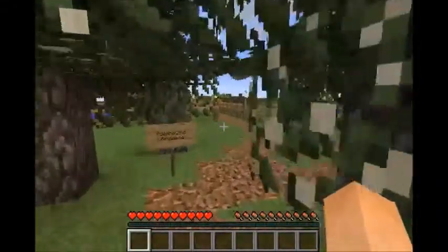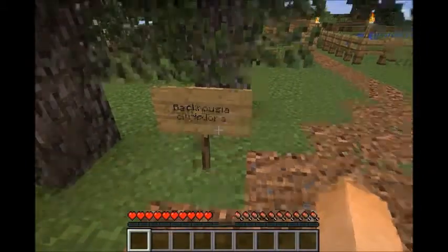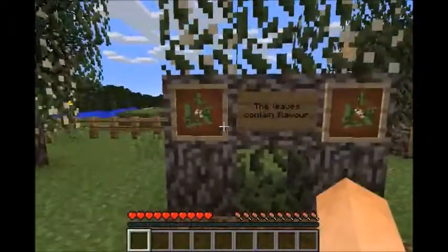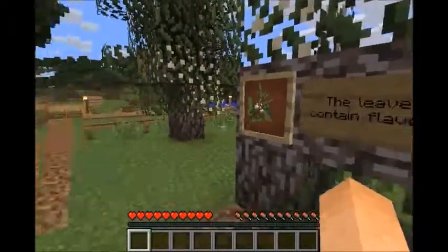Here we have a courtyard of lemon myrtle trees. Corymbia citriodora is the scientific name of lemon myrtle. Here are the leaves — the leaves contain the flavour. Framed up there nicely.